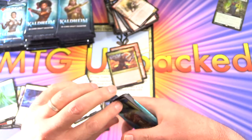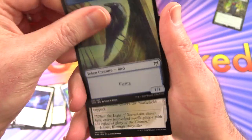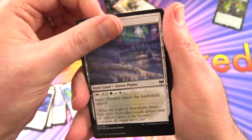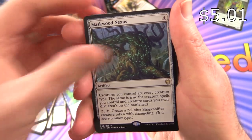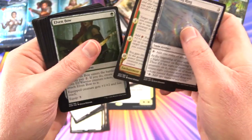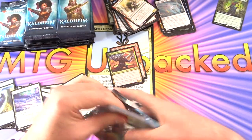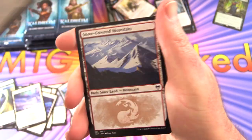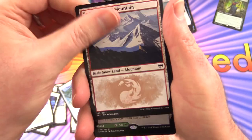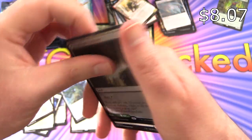Unfortunately I have noticed a distinct lack of goblins in this set — I hope they address that next time round. We've got Maskwood Nexus. Still got to see if my historic goblin deck can be improved at all. Angel Warrior, Snow Covered Mountain foil, and Dark Boar Pathway as a foil rare.